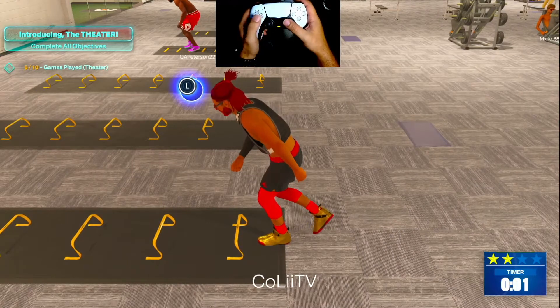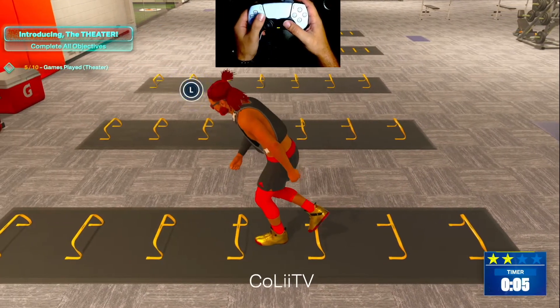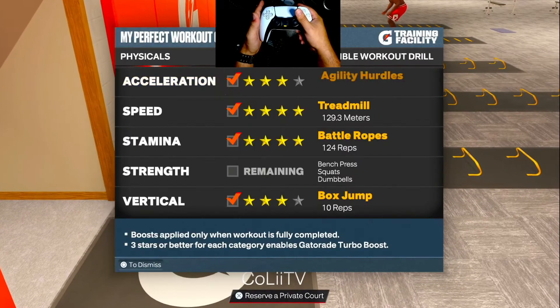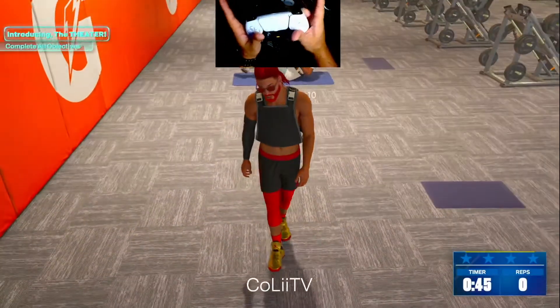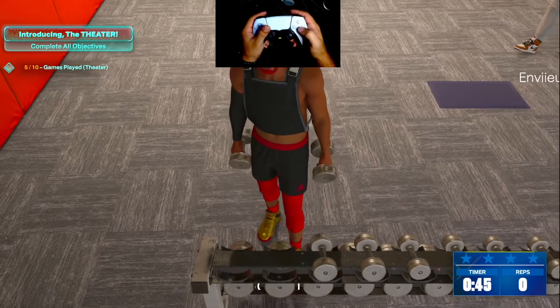For this workout you really just want to get three stars, so do your best. If you get three stars on the agility ladders or agility hurdles, then go crazy and try for four stars. But you really just want to make sure you point those joysticks in the right direction.